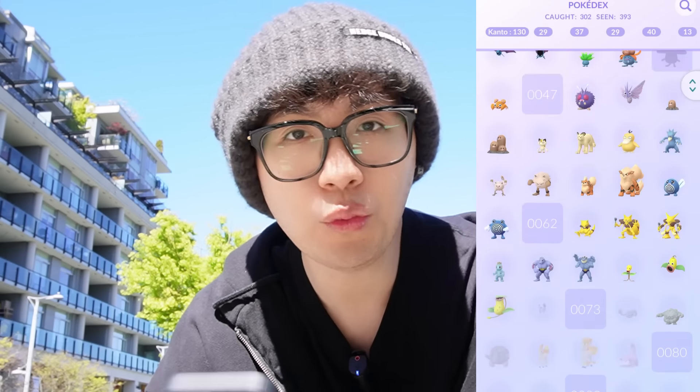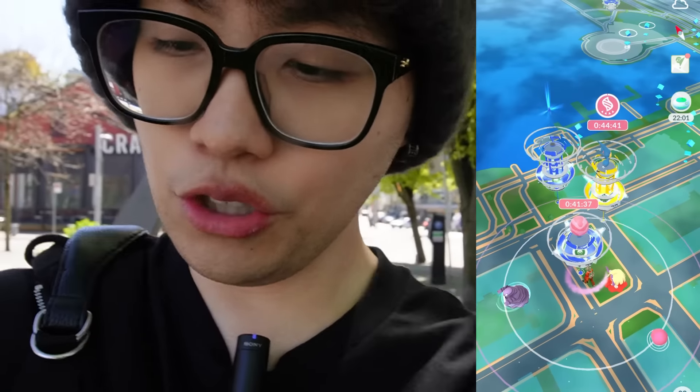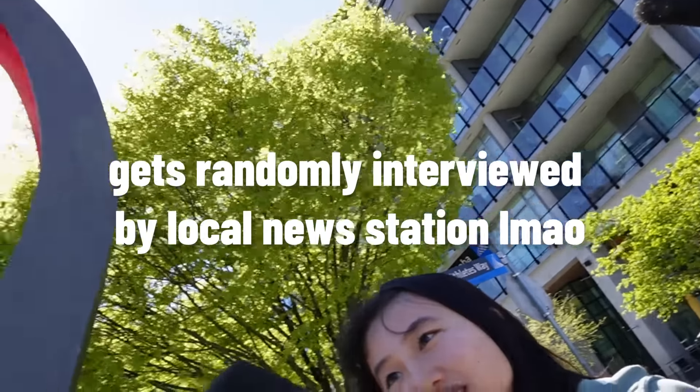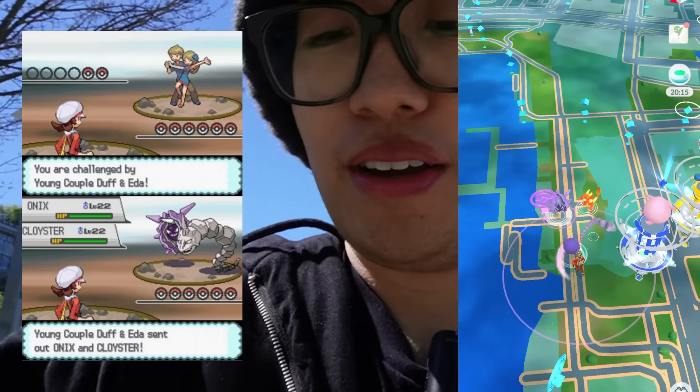We got the Golem and we are now at exactly 130 Kanto Pokemon caught out of 151. A Cloyster spawned - this is super rare. The new UI is so much different than before - there are clouds casting shadows on the ground, and every time you encounter a Pokemon the background sometimes changes depending on where you are. Then I got interviewed by a news crew about drug decriminalization. I had no idea about that. And there's an Onix right next to where I'm standing.